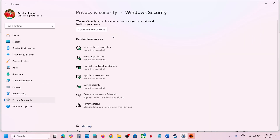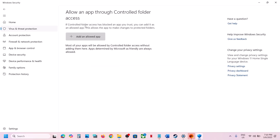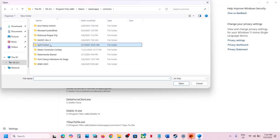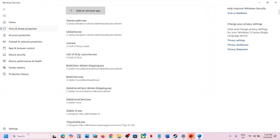In Windows 10, click Update and Security, then Windows Security. Click on Virus and Threat Protection, scroll to the bottom, and click Manage Ransomware Protection. Click Allow an App Through Controlled Folder Access, click Yes to allow, then click Add and Allow App, click Browse All Apps, go to the game installation folder, and open the game folder.